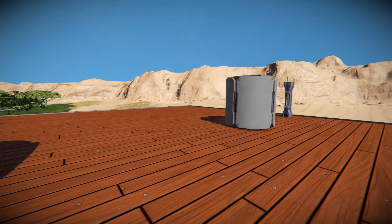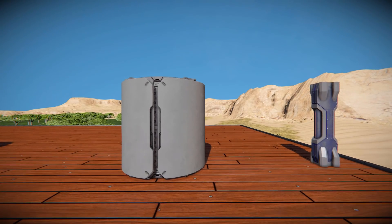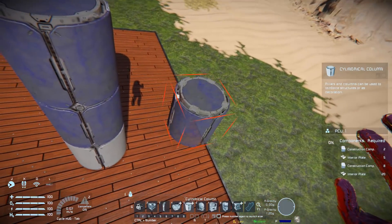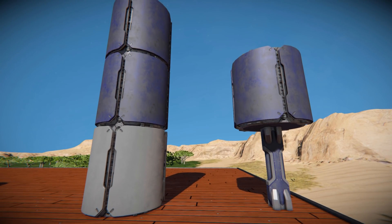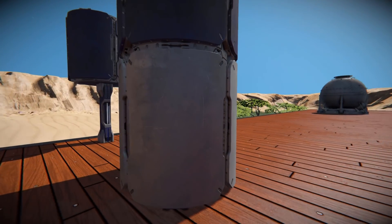Coming across to this one — the cylindrical column — which is basically a big round version of the interior pillar. It can be put to very good use as a decorative touch on the outside of a building. It snaps together very well and you can stack them up. It's very self-explanatory — simply a very nice model that can be used in place of a regular steel block.